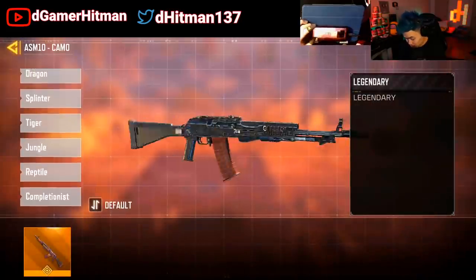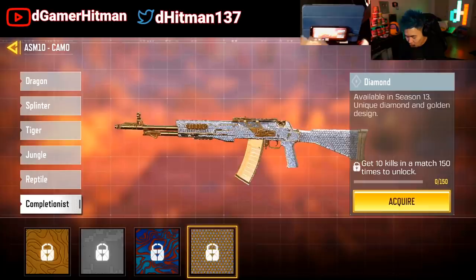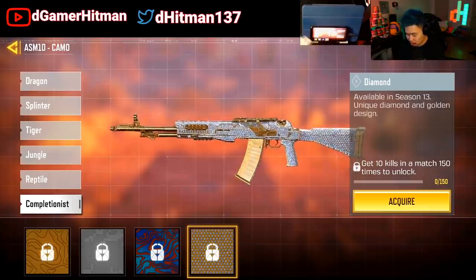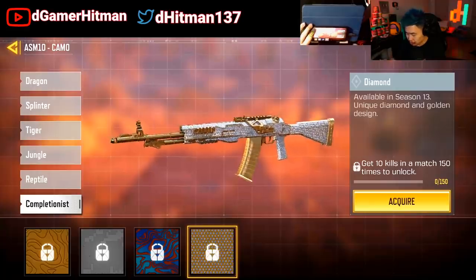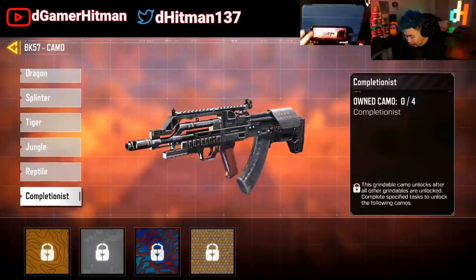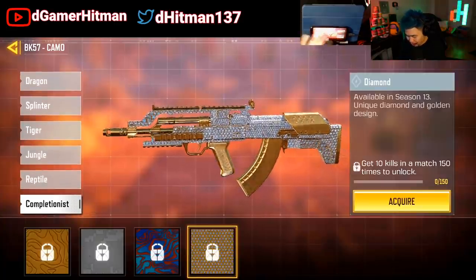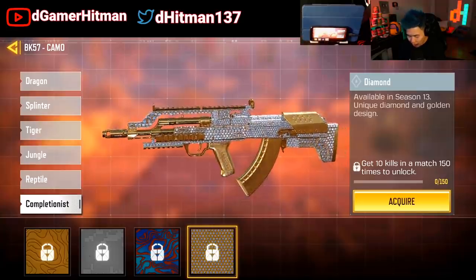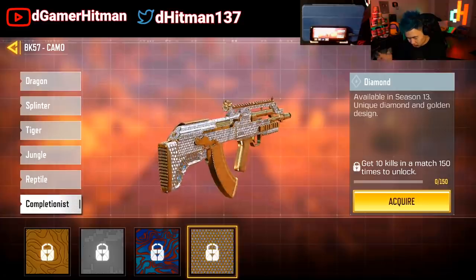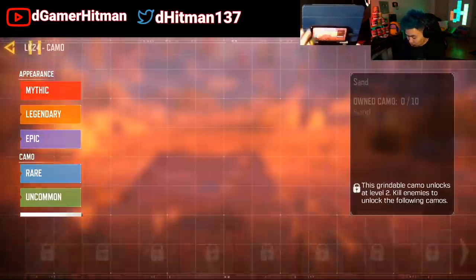The ASM10 also looked really good. I love the ASM10 — I wish the stock was more gold, but overall the diamond is really nice. You have the magazine in gold and the handle in diamond, so that was really, really nice. The BK was also very good — all the ARs are typically really good. The magazine and grip is gold, a lot of diamond on the stock. I think the stock turns into diamond as you add attachments, but can't confirm nor deny.